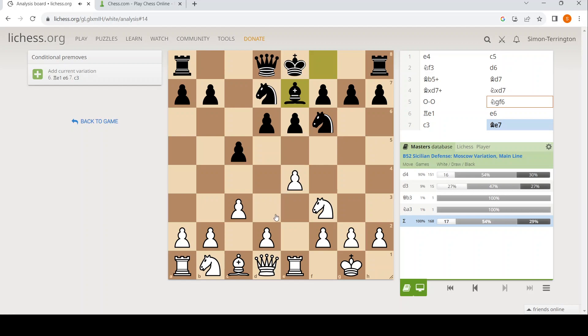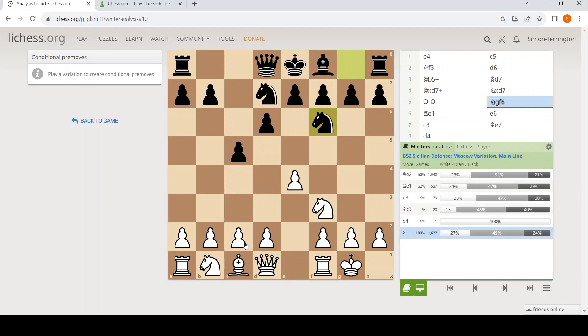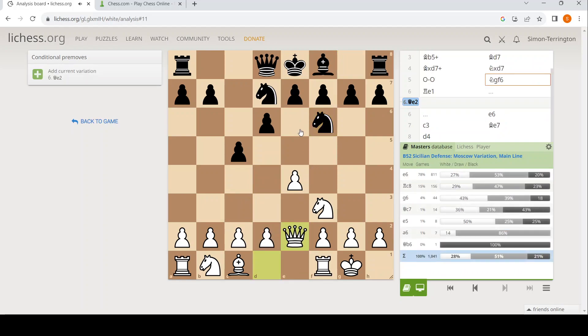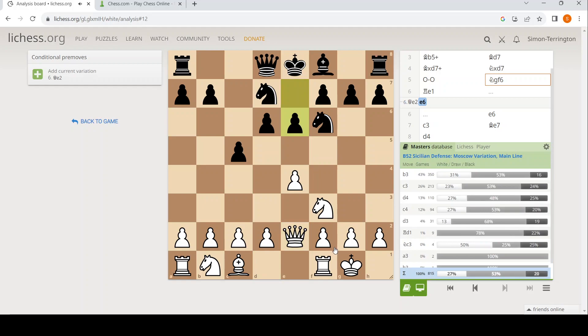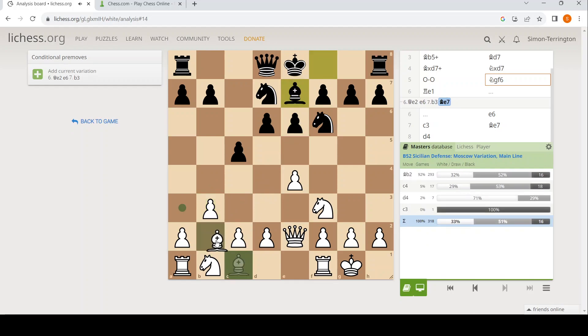Should I play queen e2, do you think? What's going to happen is the rook's going to come to the d-file. After queen e2, you'll get something like rook d1. b3 — wow, b3. What does it all mean?